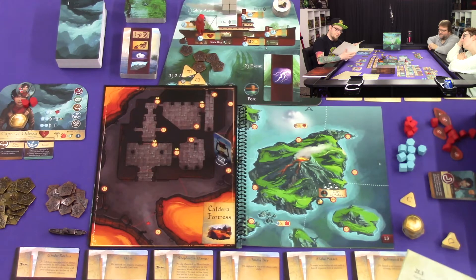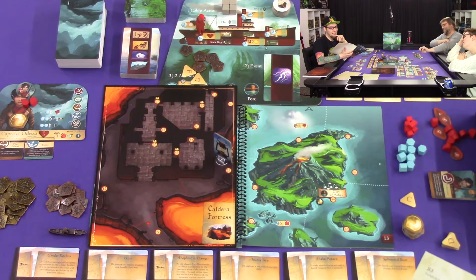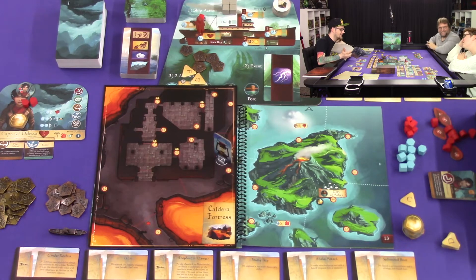You follow the ledge to the west and discover dozens of blackened forms on the ground. Close inspection reveals them to be corpses — some humanoid, others you can't tell. You can loot the corpses or continue exploring. Loot the corpses! Hell yeah! Fuck these people, they died like losers. It's not like we can lose health just by looking at stuff. We're literally in a cavern of lava wearing a raincoat and an apron.